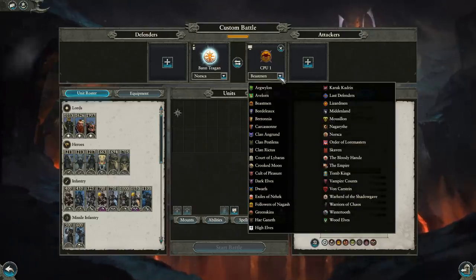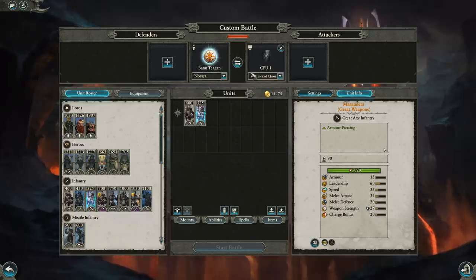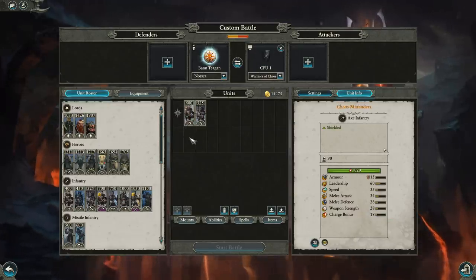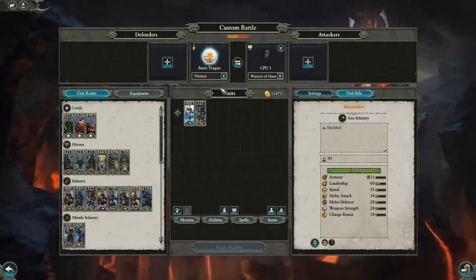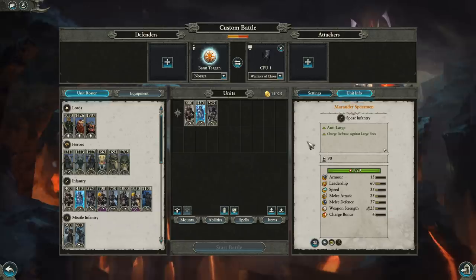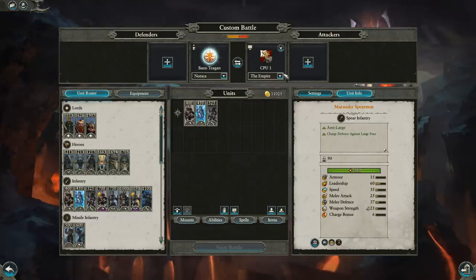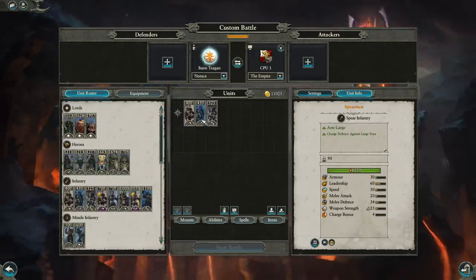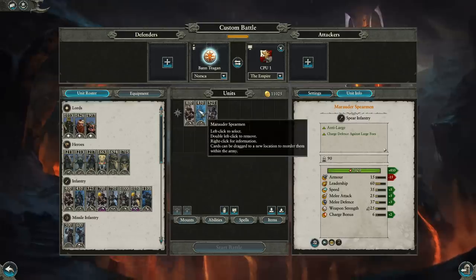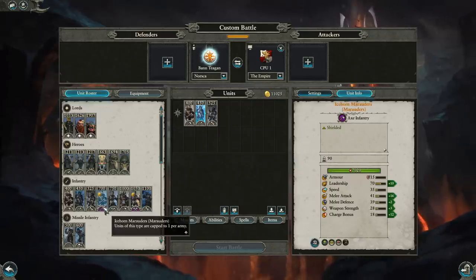Moving on to the infantry selection — we'll compare many of these to Chaos Warrior variants. You've got Marauders and Marauders with Great Weapons, both also on the Chaos roster. They're slightly more expensive for Norska because they come with the Enrage ability, but are otherwise exactly the same. You also have access to Marauder Spearmen, which Chaos doesn't have. They're a nice low-tier spear — decent stats and more health than Empire State Troop Spearmen, though 150 points more expensive and with less armor. They do have low armor and no shielded variant, so they're vulnerable to missile fire.